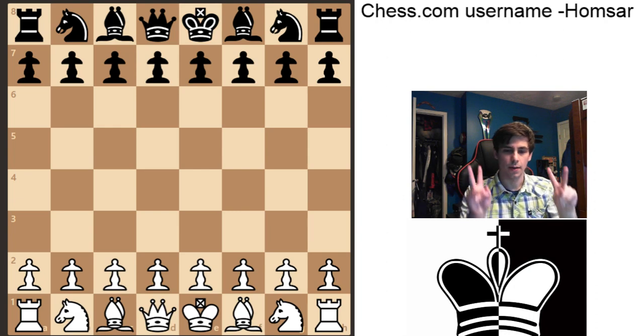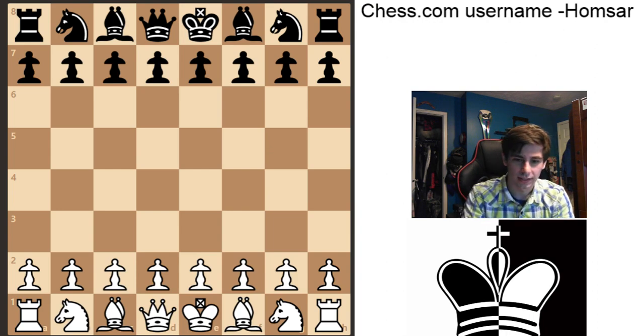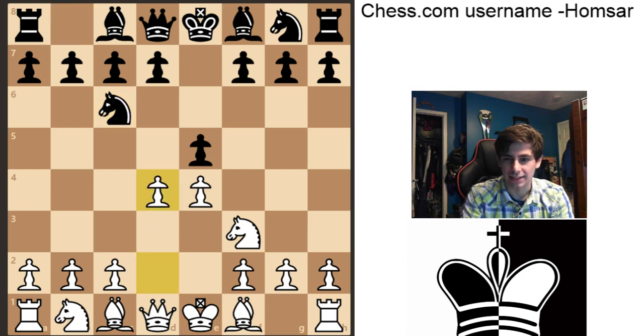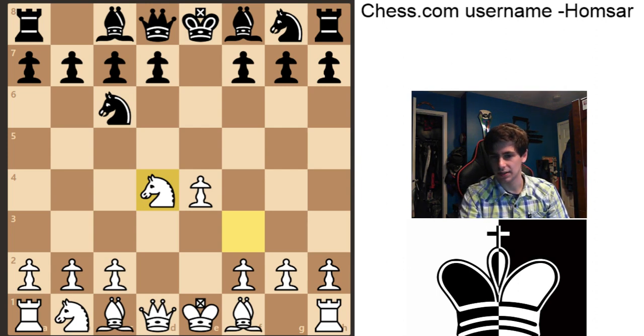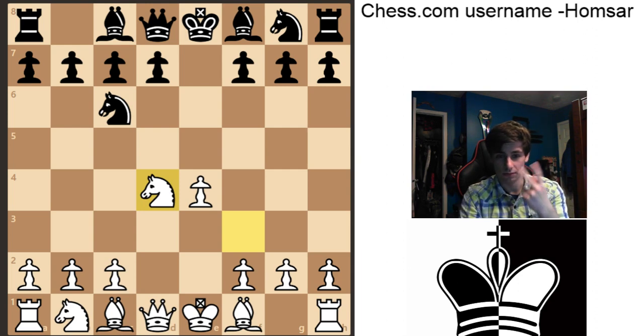Remember, he is the black pieces and Magnus Carlsen is the white pieces. First move: E4, E5, Knight F3, Knight C6. Okay, D4 - so Magnus is going to play the Scotch. Knight takes. I typically don't like to play the Scotch as white, because if you play against a prepared enough opponent, it's kind of difficult to get a good advantage. There's a lot of different variations to be careful of.